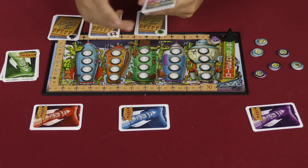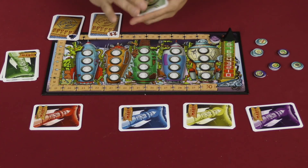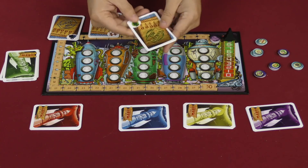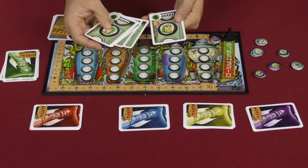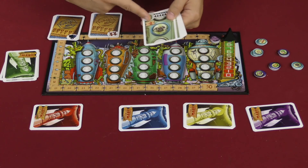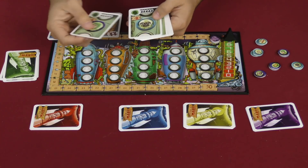Everyone has these same cards. The other thing you need to worry about during setup is giving every player one of each of these three different kinds of scoring cards. The scoring cards tell you what you need to try to have showing on the rockets, and how many points you are going to get for that. This kind of card is going to show a specific character, and it's going to tell you how many victory points you get for each time that character shows up on the board. They're all worth one except for the dog, which is worth two.